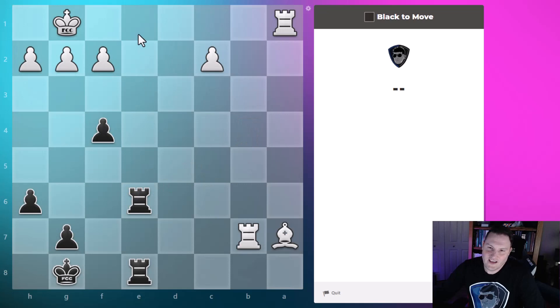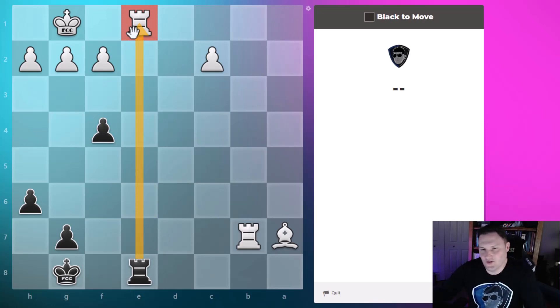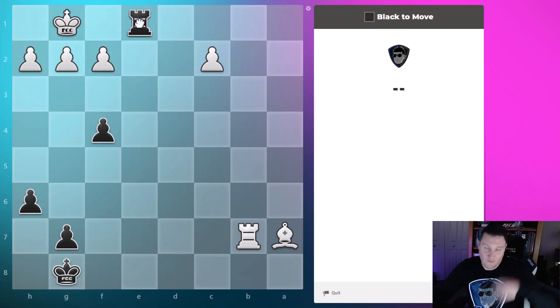The puzzle rush starts and you'll notice the back rank has a problem — there's one rook defending it. We have our rooks doubled and one is ready to go forward to announce checkmate. As soon as I make this move the next puzzle is going to load, but it is checkmate because of these pawns in front of the king. The king will have nowhere to move and the rook will be attacking the king.